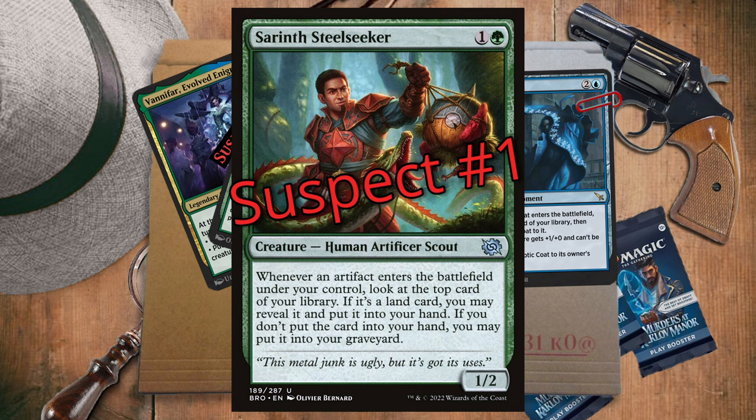One mana, one green — one, two. When an artifact enters the battlefield under your control, you look at the top of your library. If it's a land card, you reveal it and put it in your hand. If not, you can put it into your graveyard, or you keep it on top.